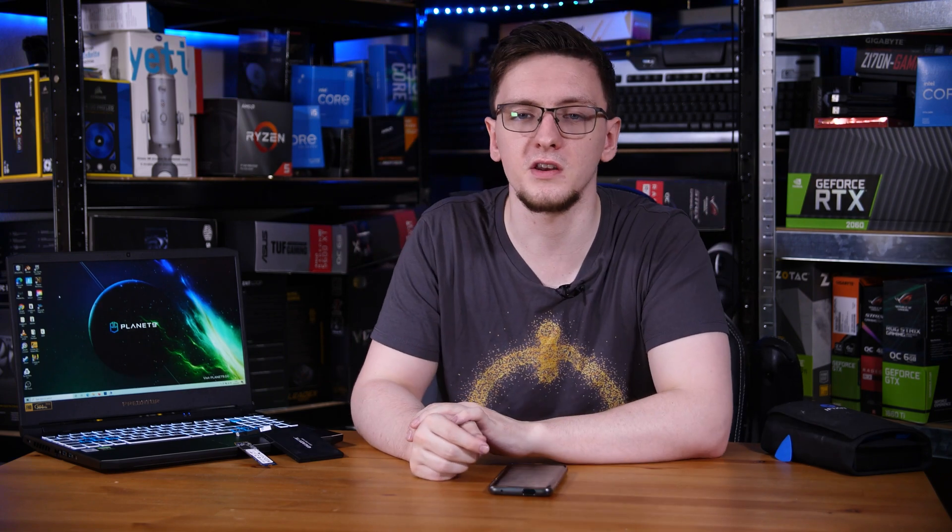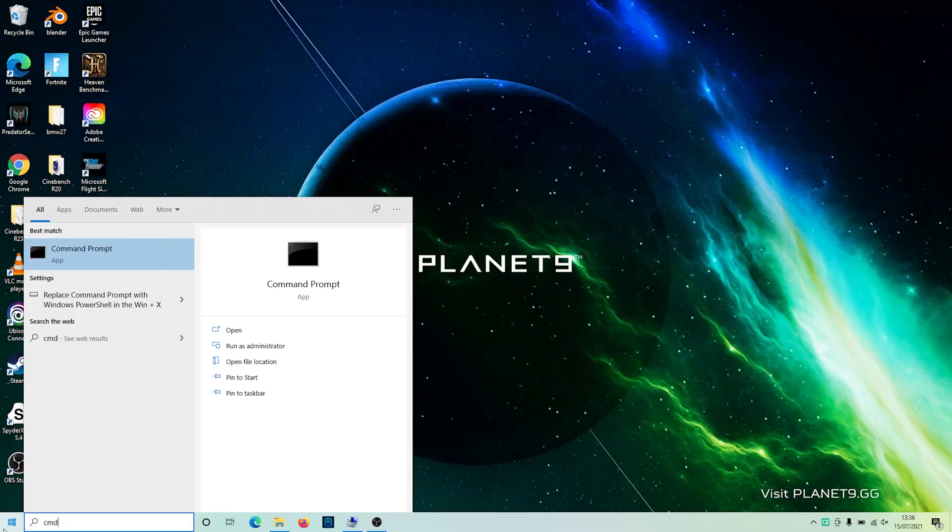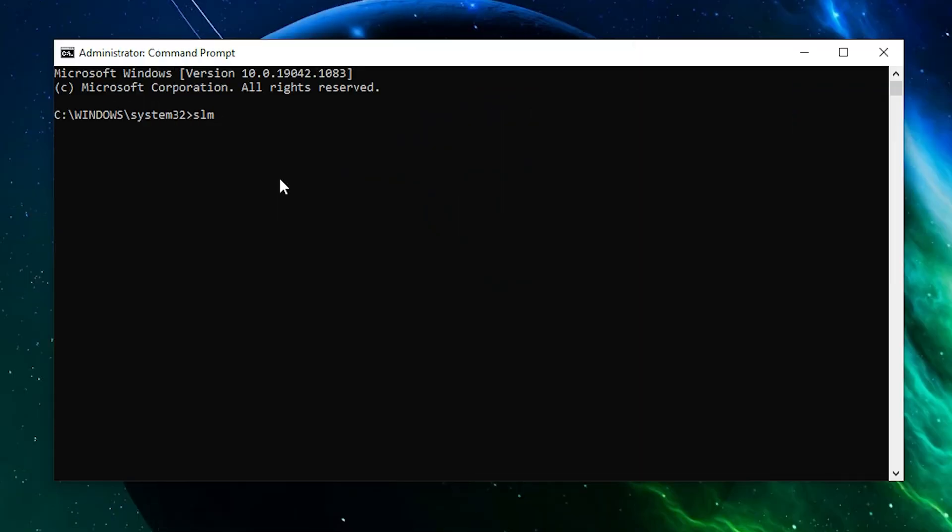Once that's sorted, find your Windows 10 license key — it will likely be in the box with your laptop — as you'll need it to activate the new copy of Windows. Once you have the license key, uninstall it from your current system to free it up for the new installation. Do this by opening Command Prompt as administrator via the Start menu, typing cmd, right-clicking and selecting Run as Admin, then running the command: slmgr.vbs /upk — that uninstalls the product key from your current system.